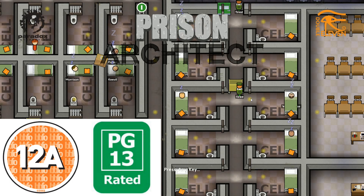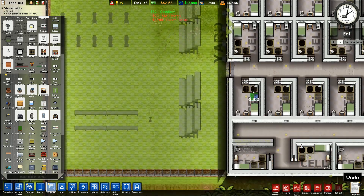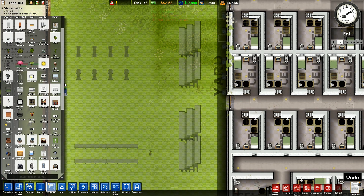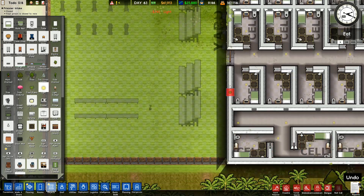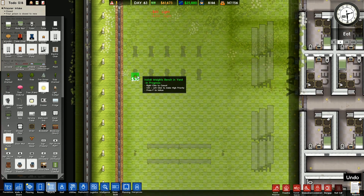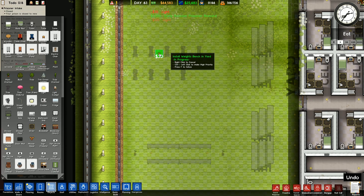Hey folks, it's Riftgar here, welcome back to Prison Architect. I'm going to put them every other one like that — I'm not going to put any more than that. I'll zoom back up and lights are going to go alongside the wall like this, in between the phone booths, and then these lights are going to go down here. I'll put some lights into the yard as well.